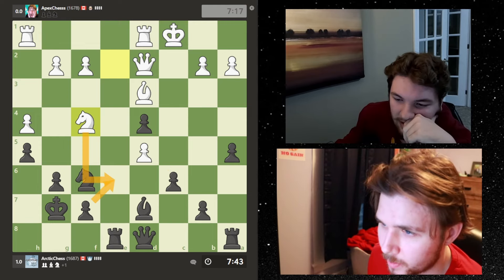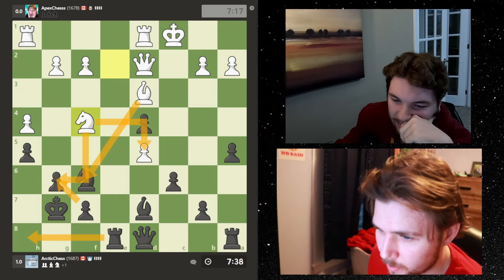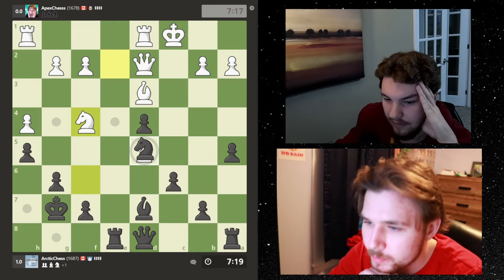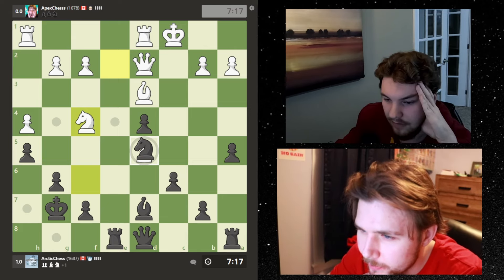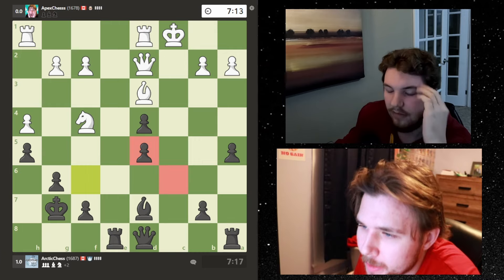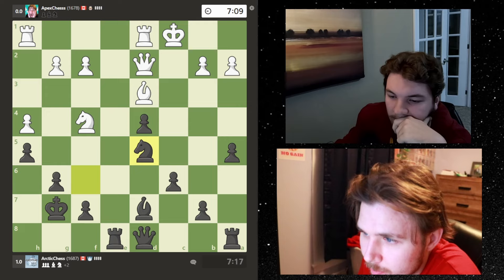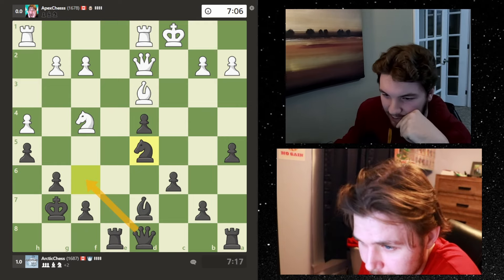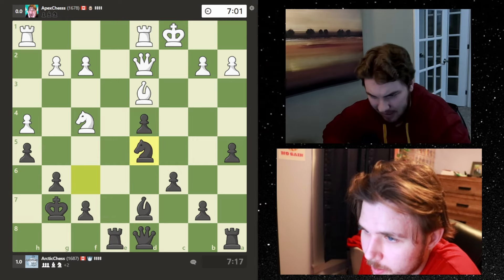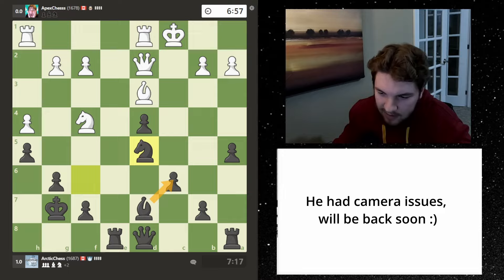I'm going to move this bishop here. He's going to hit me with this, I go here and do this. I want to play knight to f4. Attacks the pawn, allows him to take, then I can take-take-take. He takes - is he threatening something here? I take here. He might sack everything but am I safe? I need to break down his king's defense somehow. He takes the pawn.